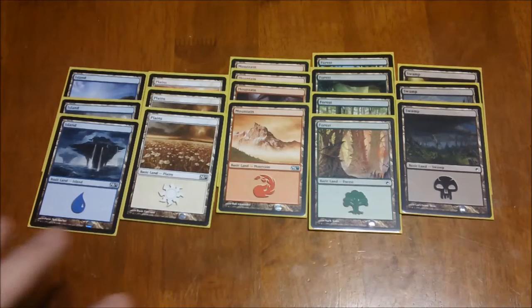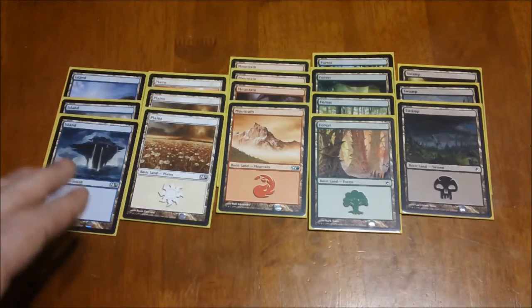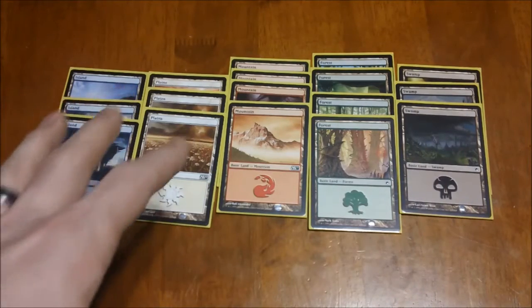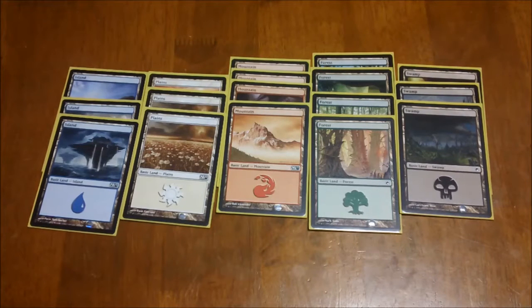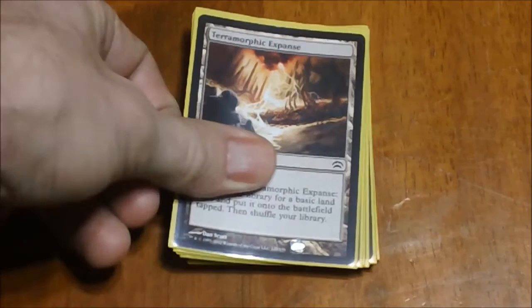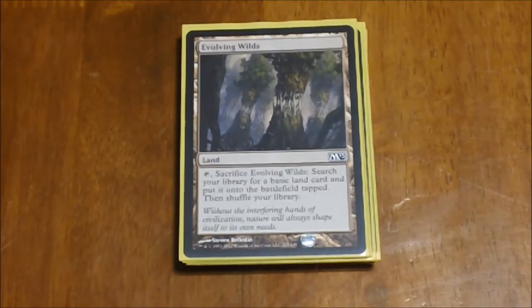Because we're running a five-color deck, we're going to rely on a lot of mana fixing, so we don't have a lot of basic lands. We've got a lot of multicolor lands and things like that. We start off with three blue, three white, four red, four green, and three black as our basic lands. We have lots of ways to fetch the lands we need. Starting off with Terramorphic Expanse — tap it, sacrifice it, go get a basic land of your choice. Next we have Evolving Wilds, the exact same card with a different name.